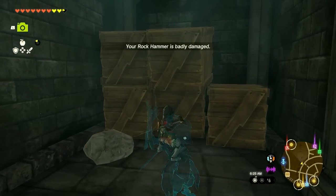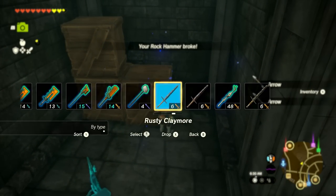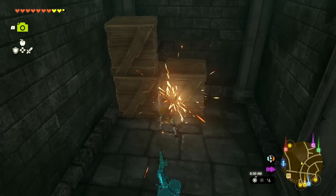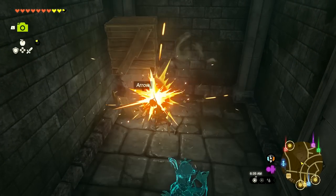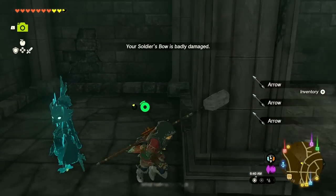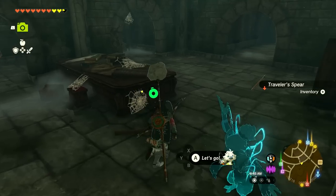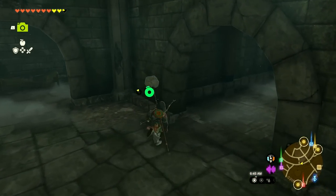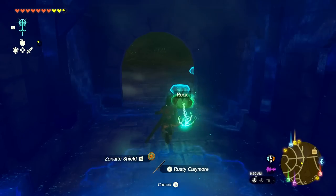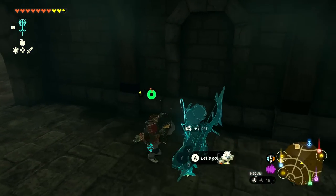Swinging the rock hammer broke it, but that's not too big a deal. I'll use the rock sledge instead to break things open. It looks like mostly arrows, but it's good to get as many as I can. We're at 196 arrows right now. I should probably combine some weapons with rocks so we can keep breaking through more of this stuff.